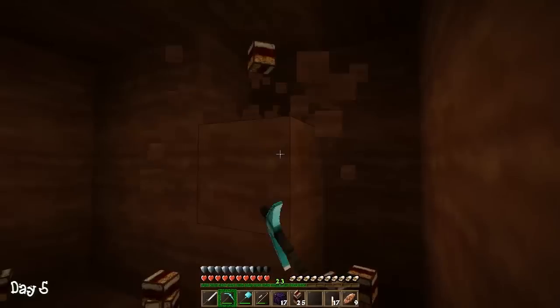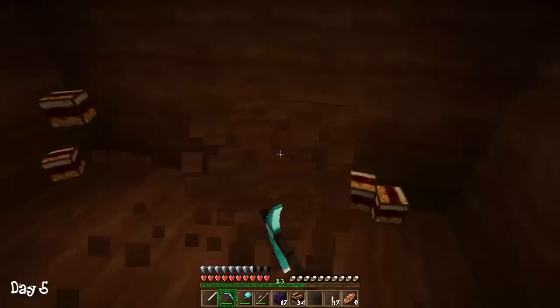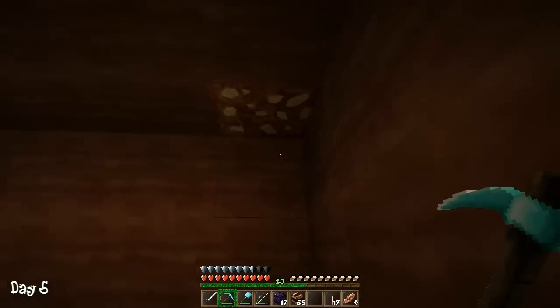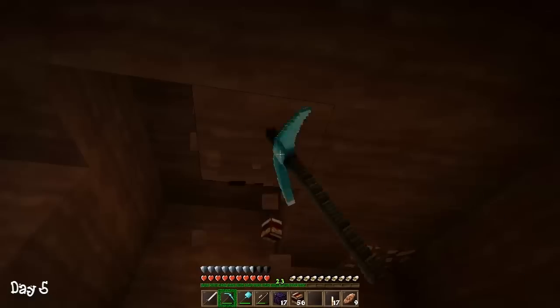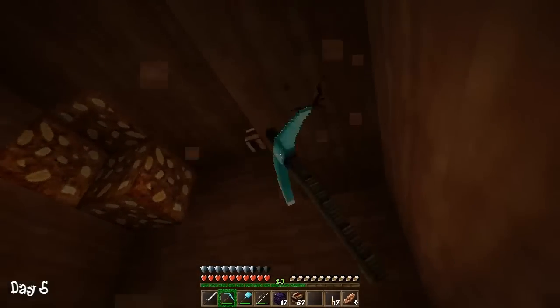It's really glitchy in terms of them responding to the wheat. Sometimes they do, sometimes they don't. You know what I really like about this texture pack though — I feel like the dirt looks like oats. It does, it looks really yummy. These cows look super friendly. I don't want to hurt them. They look super friendly, they just look so nice.